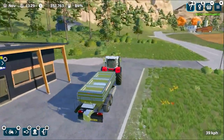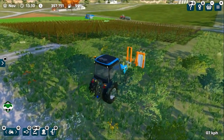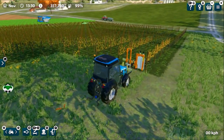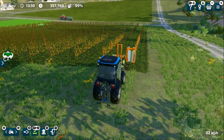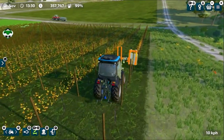The next step is trimming your vines. Once you have fully harvested your grapes, after a few in-game hours or nights, the vines will turn brownish or yellowish. When that happens, you need to trim them with the trimmer. This will clear those vines and let them grow once again with fresh grapes. I'll start up the trimming session — first-person view in this tractor is useful for moving between the narrow lines of these grape vines.